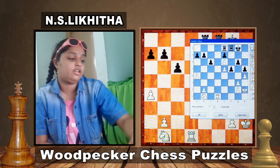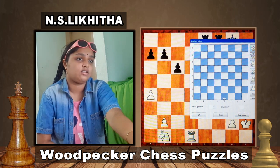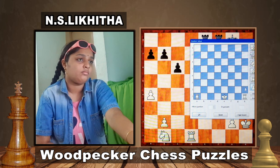Let's move on to the next puzzle. White's King is on e1, Rooks on h1 and a1, Pawns on h2, g2, f2, a2, b2, e4 and c4.